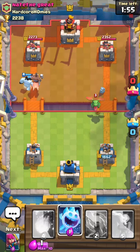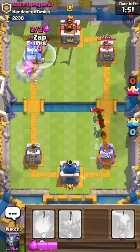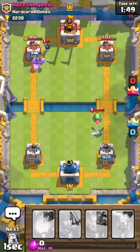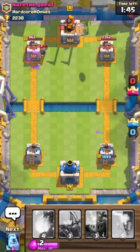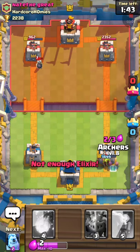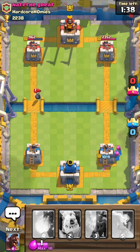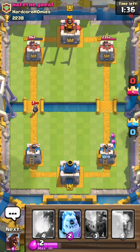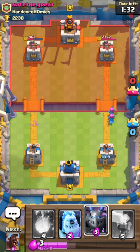I've got my zap ready. I'll put down ice spirit over here. That bomber is gonna be a pain but it will work down more damage on his side tower than both of his pushes did on my side tower, so technically we've got the lead right now. That bomber is getting shot down over there. Archers should be able to get a couple hits unless he puts something down to sidetrack them.